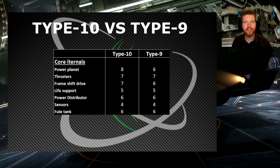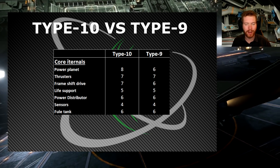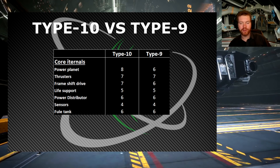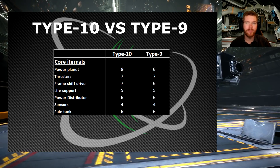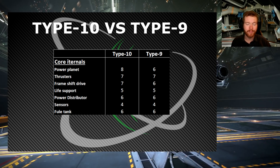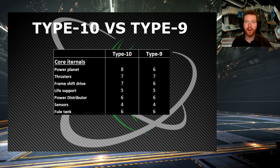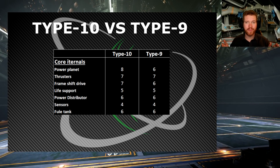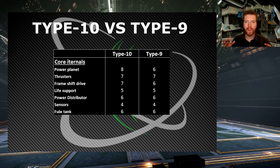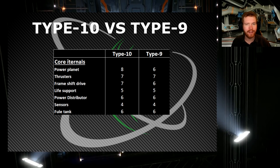This means the Type-10 will be able to fit some very power-hungry modules. What struck me as interesting is that the thrusters have not been upgraded. From the pictures we've seen, the Type-10 appears to have plenty of thrusters on the model, but when you do a size comparison the Type-10 is actually slightly narrower than the Type-9, so the thrusters are also smaller — it's just a question of having more but smaller engines.